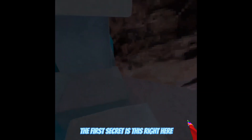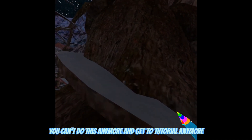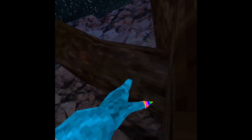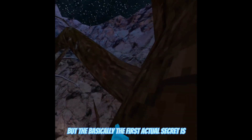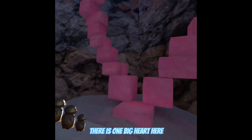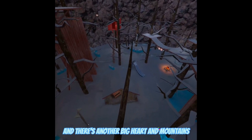The first secret is right here — you can't get to the tutorial anymore doing this. It's not really a secret, but I just wanted to let you guys know. The first actual secret is that there are hearts placed around all the maps. There's one big heart here, and there's another big heart in mountains.